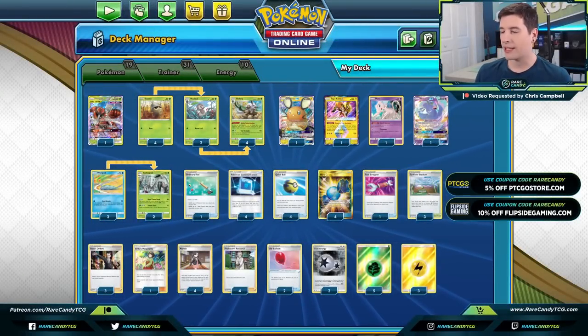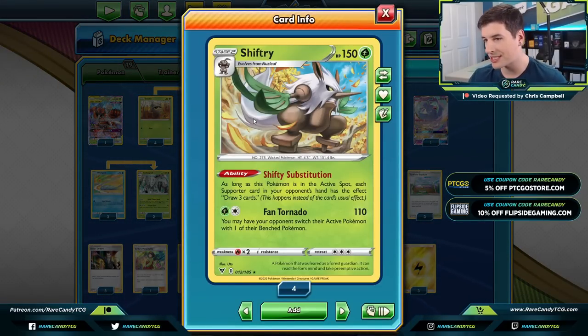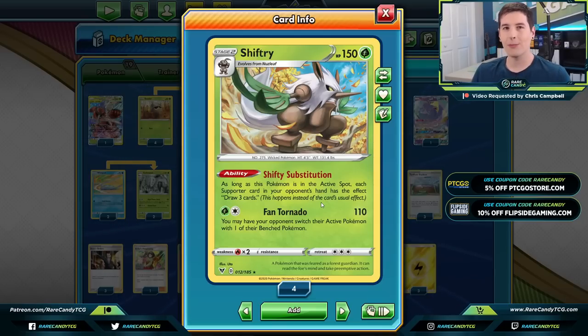Getting into the actual deck — the new Shiftry is a very interesting new one-prize Pokémon from Vivid Voltage. It has this ability, Shifty Substitution: as long as Shiftry is your active Pokémon, any time your opponent plays a supporter, the effect of that card becomes 'draw three cards.' So every time your opponent plays Boss's Orders, Professor's Research, or Welder, they just basically get turned into a Hop — usually a much worse supporter than what they'd want to play.